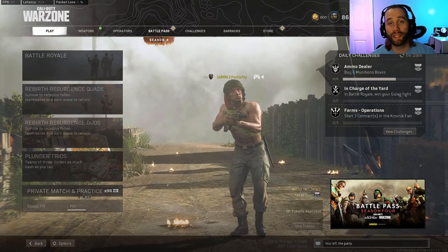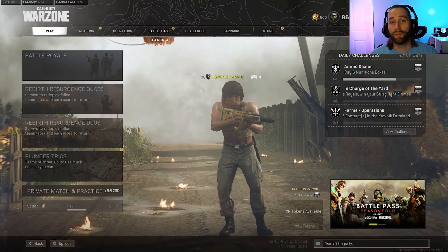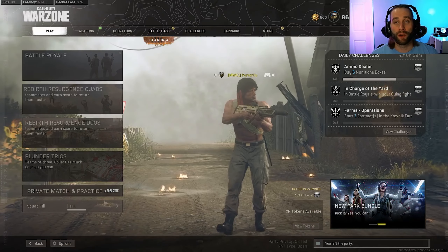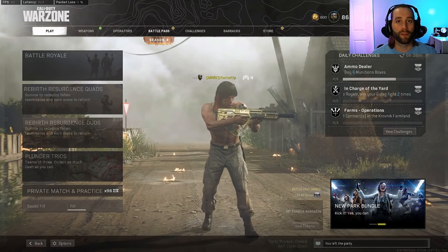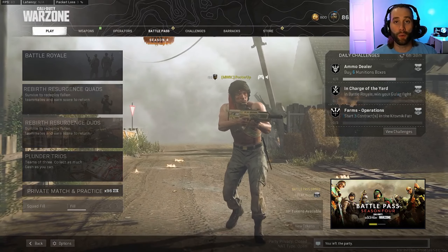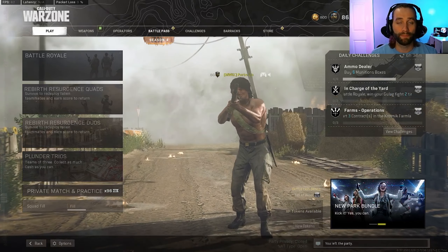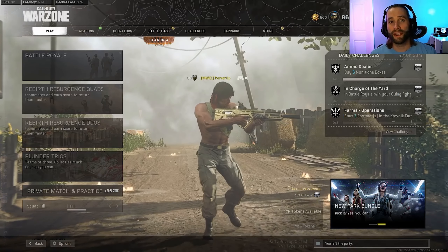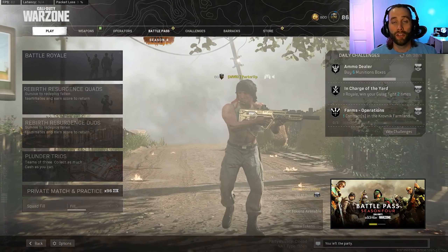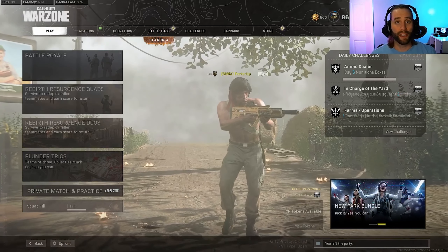Hey, what's going on guys? I'm Porter and today we're going to go over a gun guide on the FARA assault rifle. Now the FARA has recently gotten nerfed on June 30th, but it wasn't a big nerf at all. They just slightly increased the recoil to the base gun and then they nerfed the recoil control on the assault rifle barrels. So if you haven't seen that, definitely check out my June 30th Warzone patch notes, or you can look it up yourself.